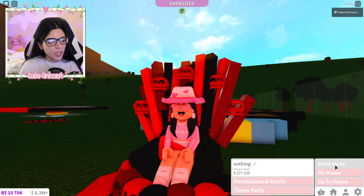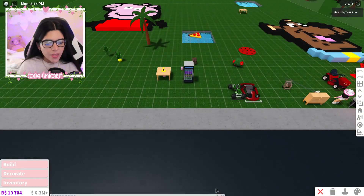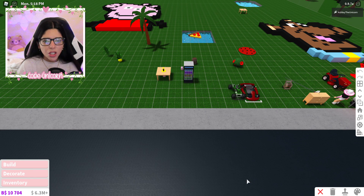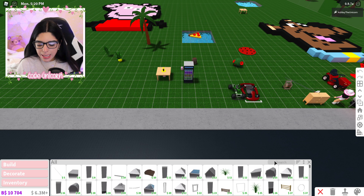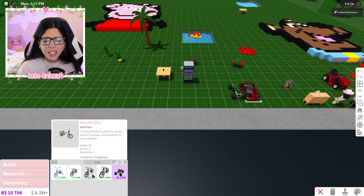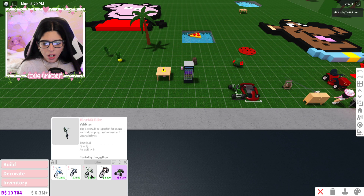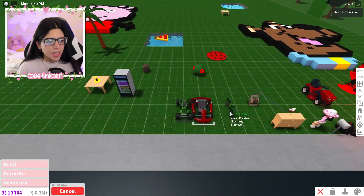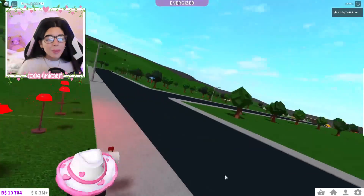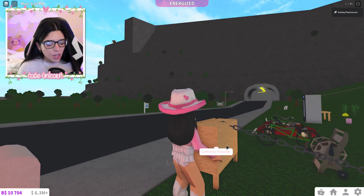So here we are back in Bloxburg and we're going into build mode — all we need is a BMX bike. I wonder why it works with a BMX bike and not with the other bikes. I think it's this one, the Blocks MX, because it looks like a BMX — you know what I mean.